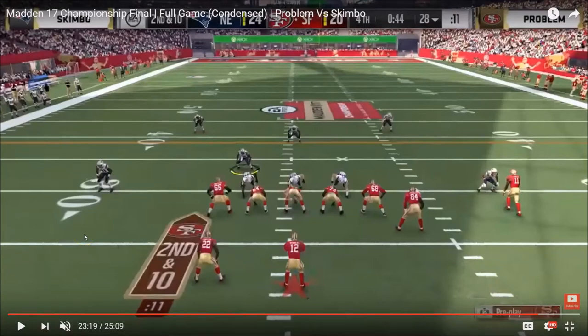What is going on everybody? In this video, I want to take a look at the final drive between the grand final championship match of Skimbo and Problem. Now a little backstory here: Skimbo had just scored a touchdown to go up 24-20. Problem's got the ball at his own 28-yard line, 44 seconds left, and 3 timeouts. So he's got a lot of time — 3 timeouts, 44 seconds — is forever in Madden.